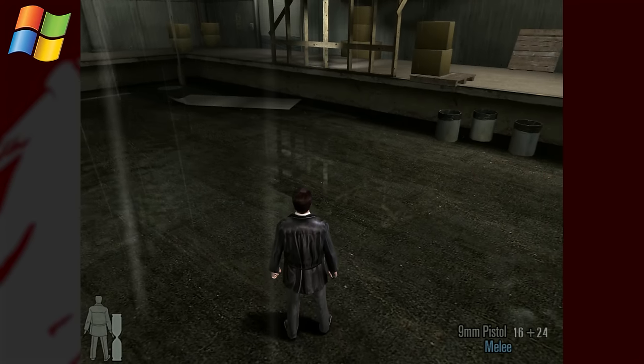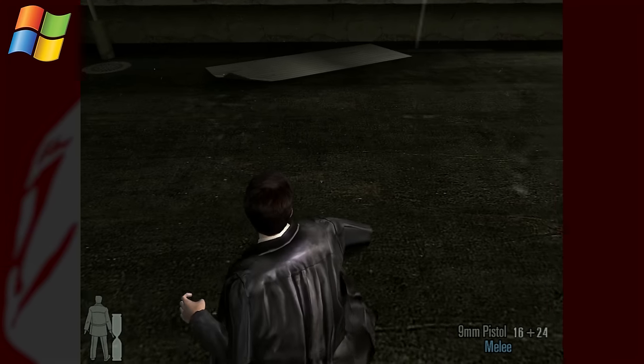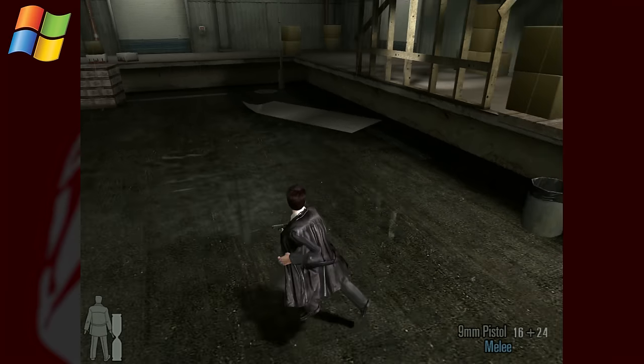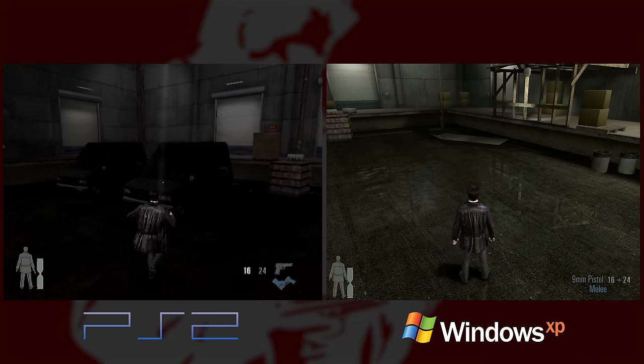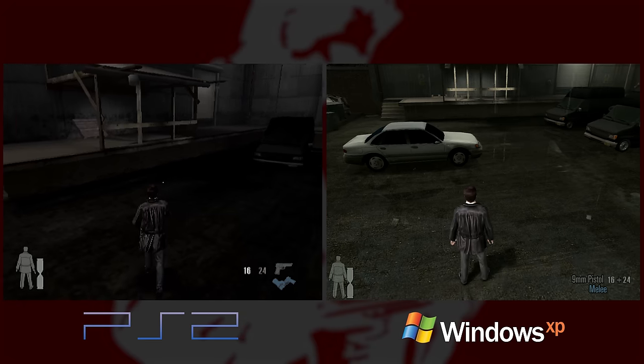Right away you can see that MGS2 does what you're seeing on PC — basically flipping the geometry under the scene and making a transparent texture with some blending to create the illusion of reflection. They could have done it here technically, but perhaps the geometry budget would have been too much to pull it off.